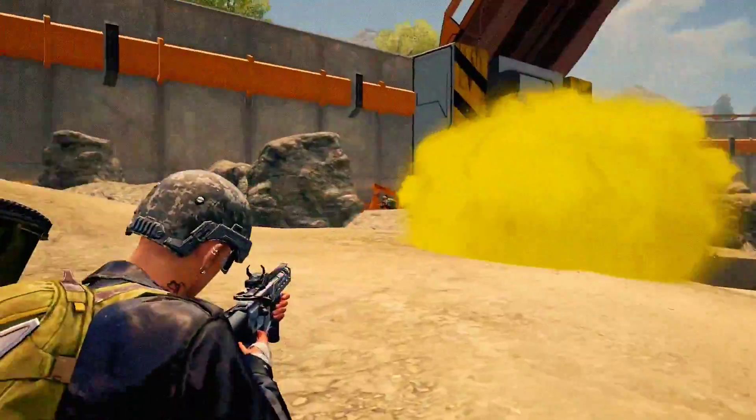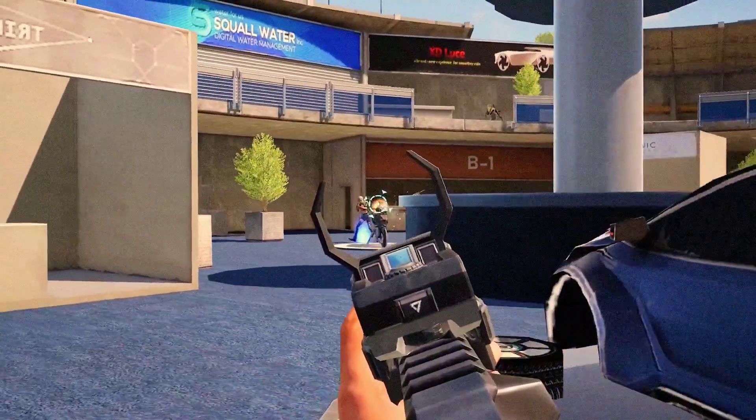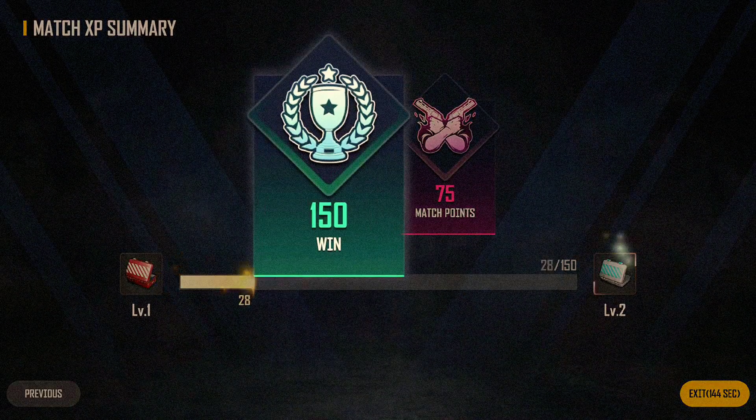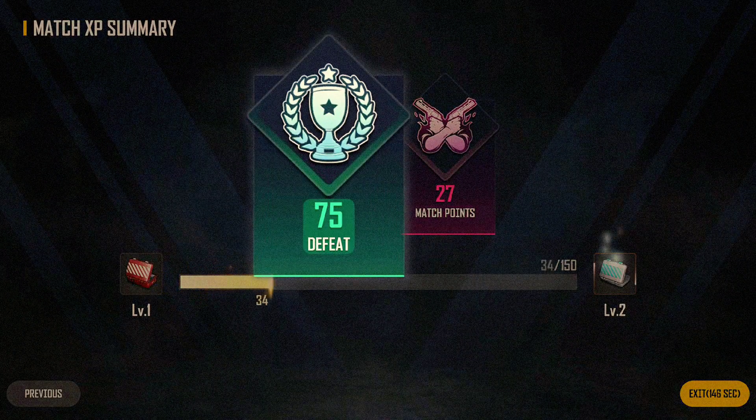Gained EXP for Deathmatch Combat Level have been increased. EXP for Kill, Death, and Knockout are all increased by 50%. EXP for wins have gone from 100 to 150 and losses from 30 to 75.